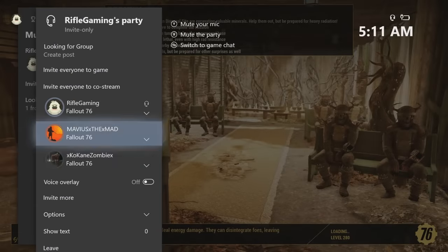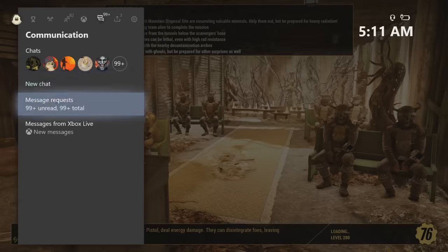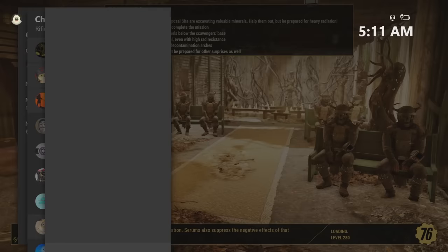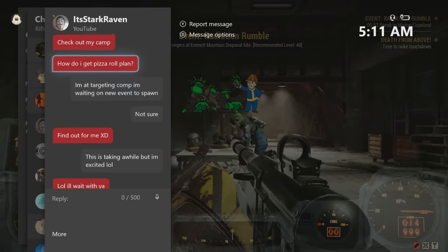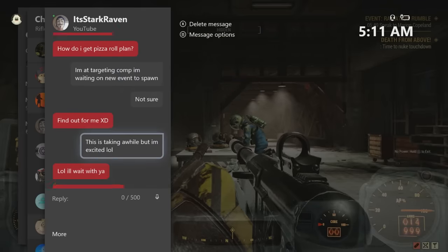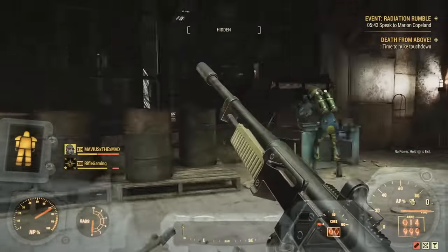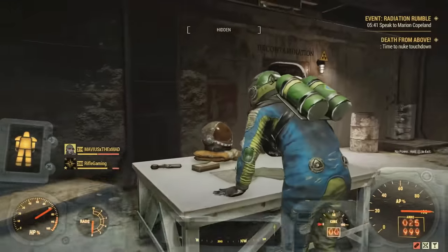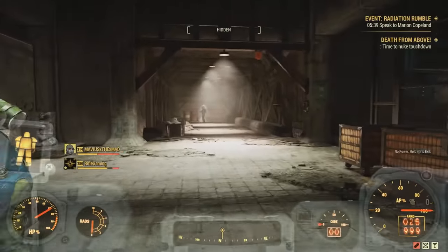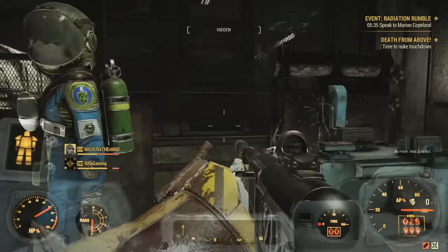Dude, I just nuked Radiation Rumble. I literally waited in this silo for four hours, man. I was wondering what you were doing — you've been on all night, dude. Did it do anything differently? Stark got off; he was in here with me. I still have messages from him four hours ago. He just got off to go to sleep. I waited that silo forever. But yeah, the enemies down here during the event aren't that high, so let's see if the nuke changes them up a bit.